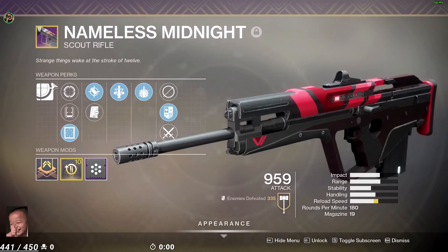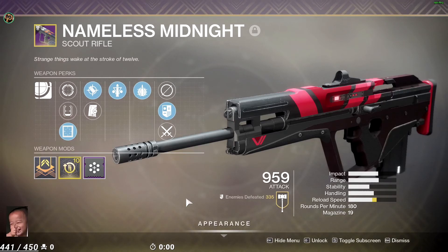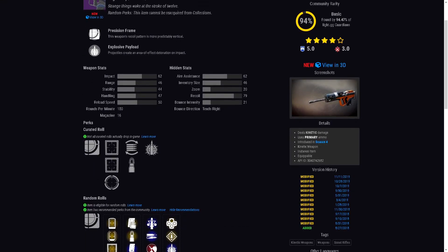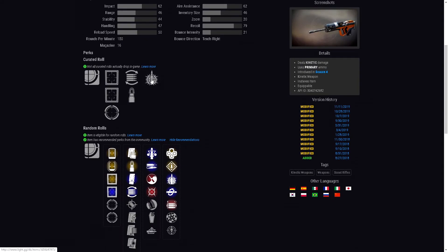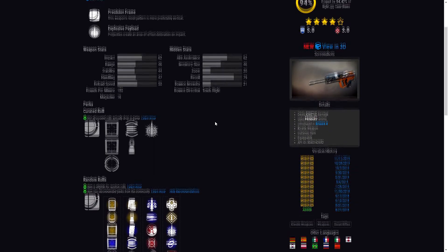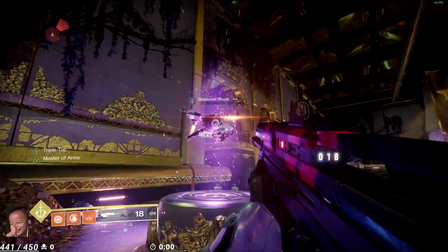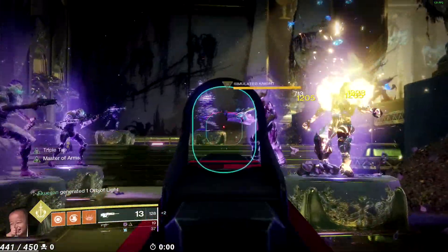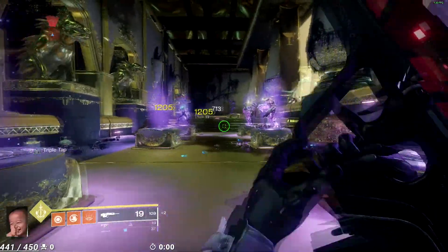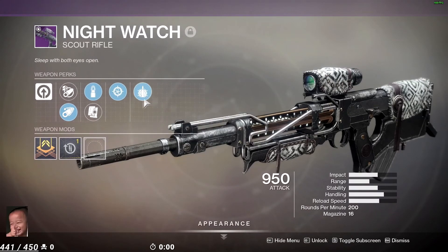Moving into precision frame scouts — Aimless Midnight has been good since vanilla Destiny 2. This gun has been very consistent in ammo capacity, overall damage, feel, reload, and base stats. Explosive Payload brings it to a different tier. If you can get Triple Tap and Explosive Payload with a Flared Magwell or Appended Mag — Flared Magwell does affect stability, but I don't think you need stability on a scout rifle, especially on PC. This gun feels really great and has for a long time.